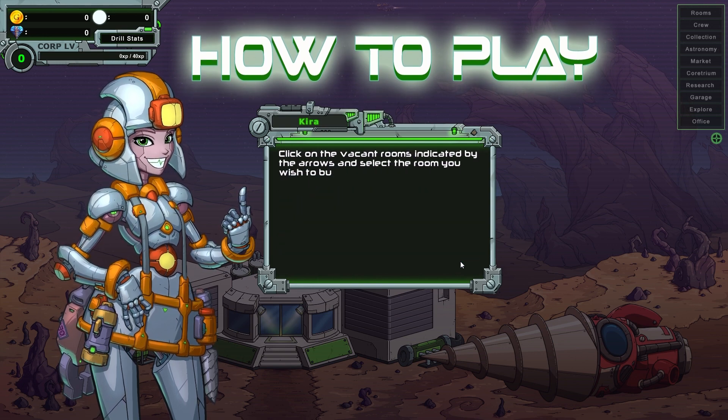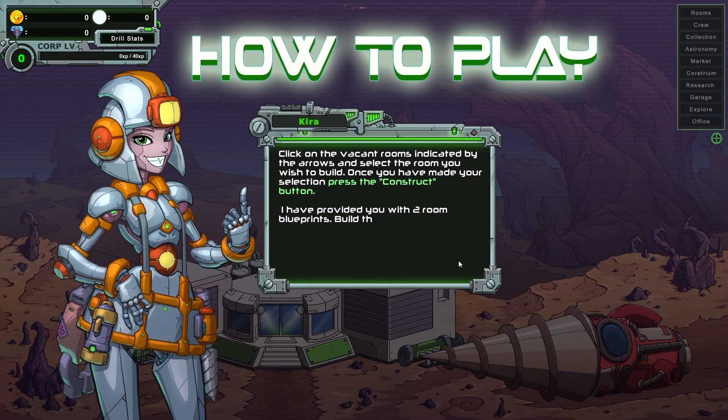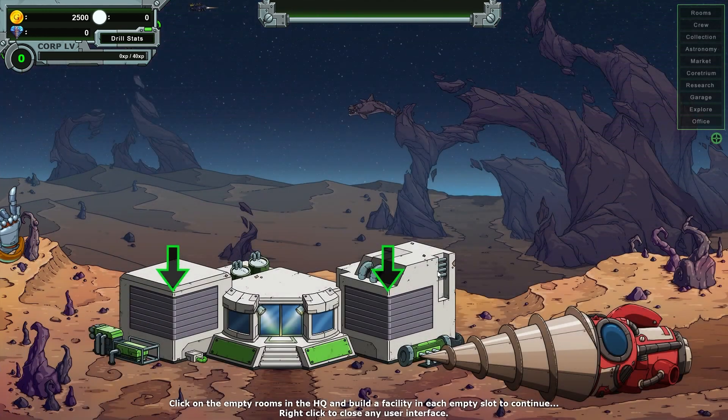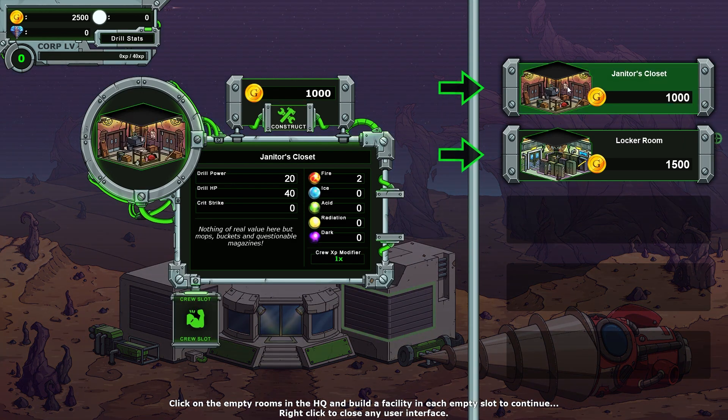First job is to build some rooms in the HQ. Click the vacant rooms indicated by the arrows and select the room you wish to build. Once you've made your selection, press the construct button. I've provided you with two room blueprints — build those in the empty slots. I've also given you 250 gold to get started. Okay, janitor's closet.